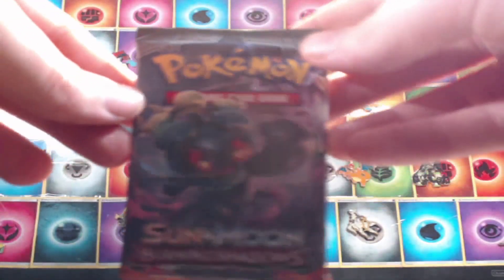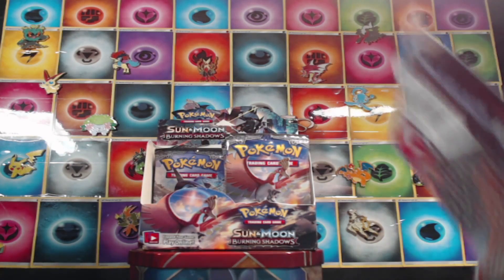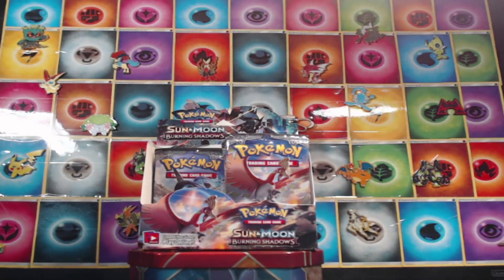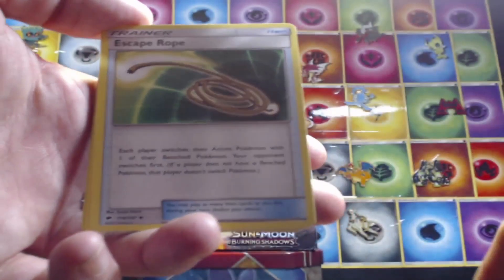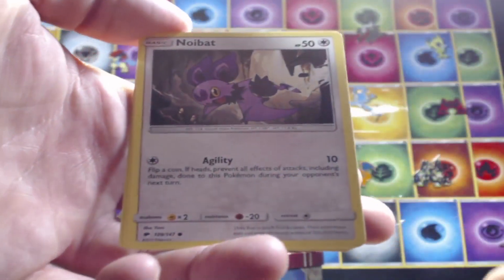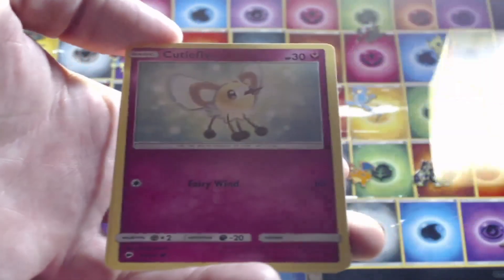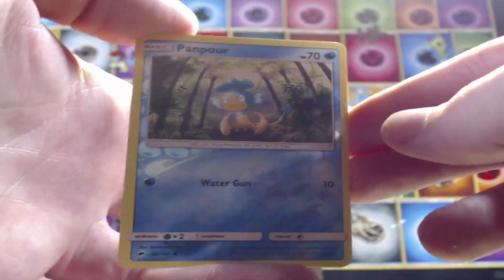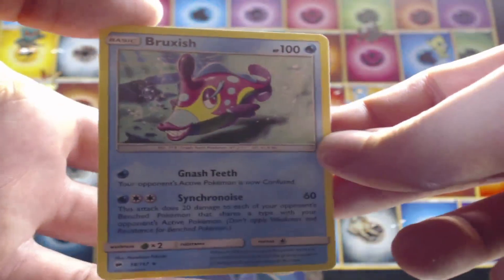Let's go ahead into the second pack, get some fire. Here is the code for you guys. Four from the back — we have a psychic energy, escape rope, Solrock, Robombi, Noibat, Alolan Grimer, Riolu, Acuity Flog, Dupider. We have a reverse holo pair of four. Last card is a regular rare Bruxish.